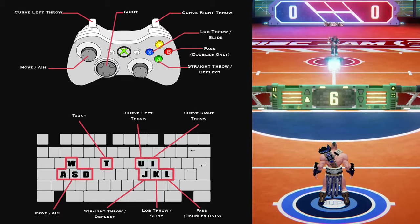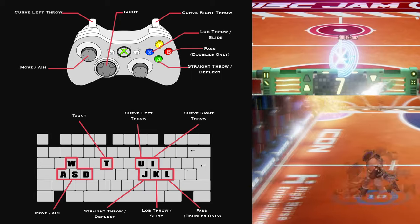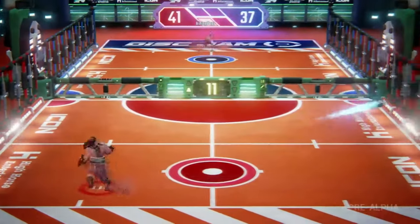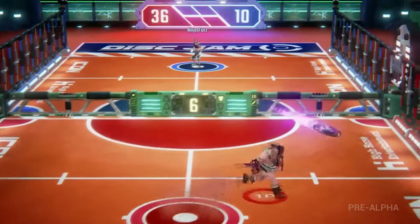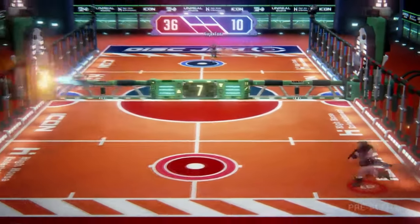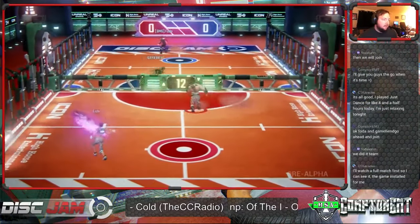You can throw a disc, you can lob a disc, you can do quick curves, and your throw and lob also double as block and slide. Use the block to pop a disc up in the air, or if you can't get to a disc, use the slide to get that extra little punch you need to get there. In 2v2, you can also pass, and I suggest you use it.